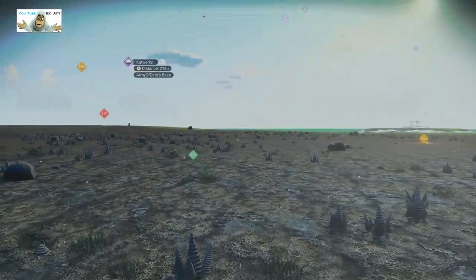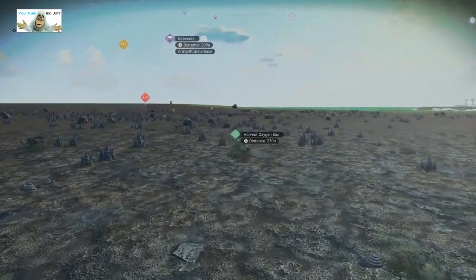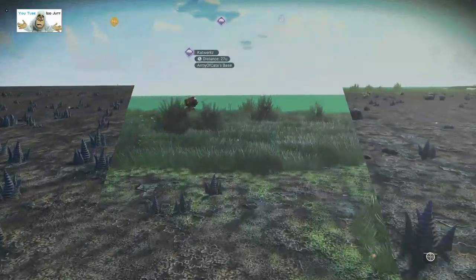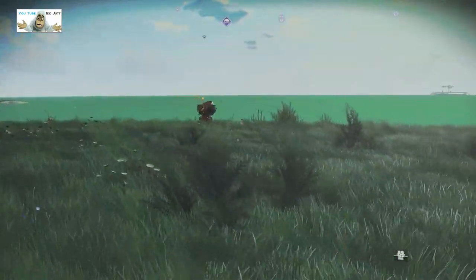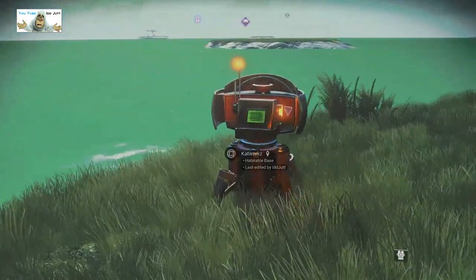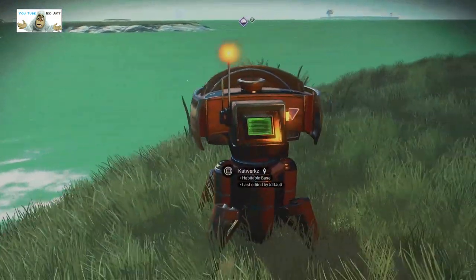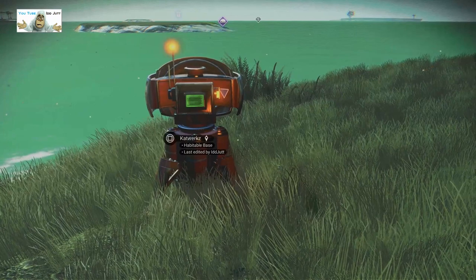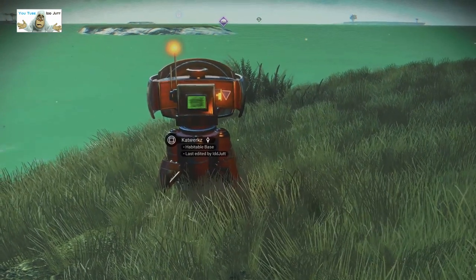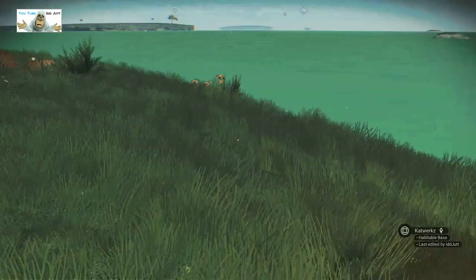Check out the base so we can get the base computer going. I keep pressing the wrong button - I meant to run. Here's the base computer. That's supposed to read Army of Cats, but apparently I edited last. Wrong. All done there.